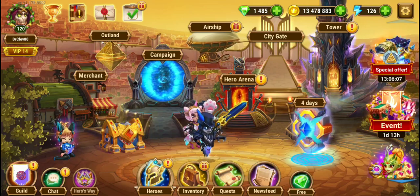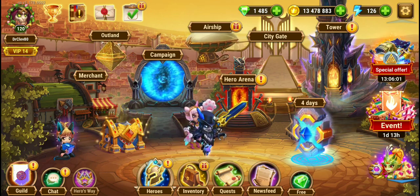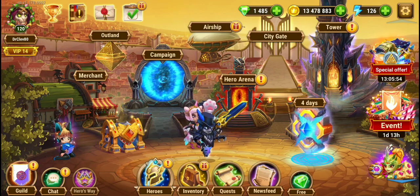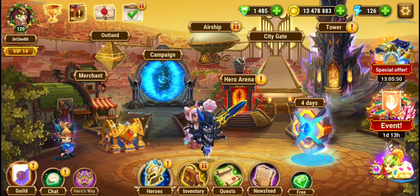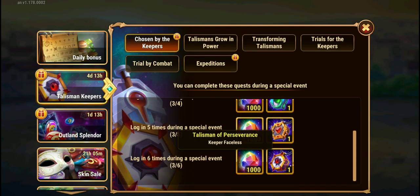Dr. Clev 80 gaming, welcome back. Today we're talking about Hero Wars Alliance, particularly the talismans. As you look on the screen, I am about 18 hours away from the beginning of this event because I want to figure some things out about it. This event carries six different tasks — you get some for logging in, and I've already collected the two for logging in. What you get are talismans: Aurora, Maya, Galahad, Nebula, Astaroth, and Faceless.